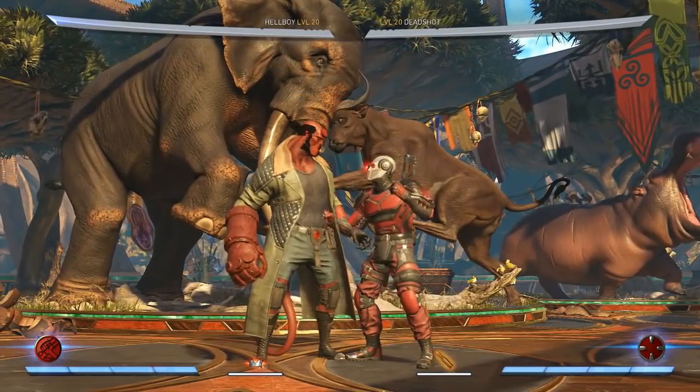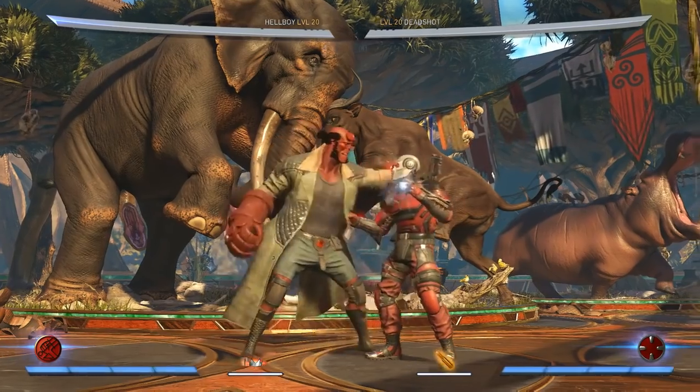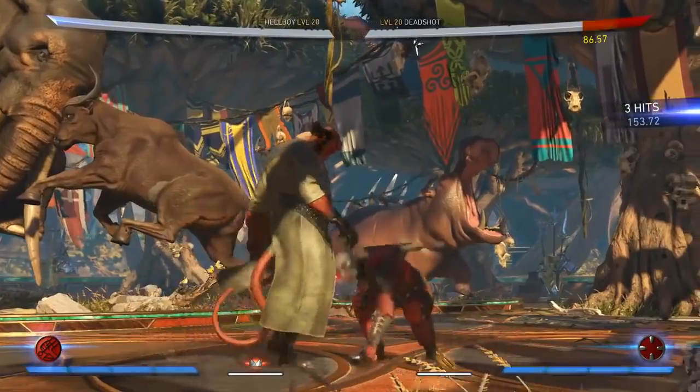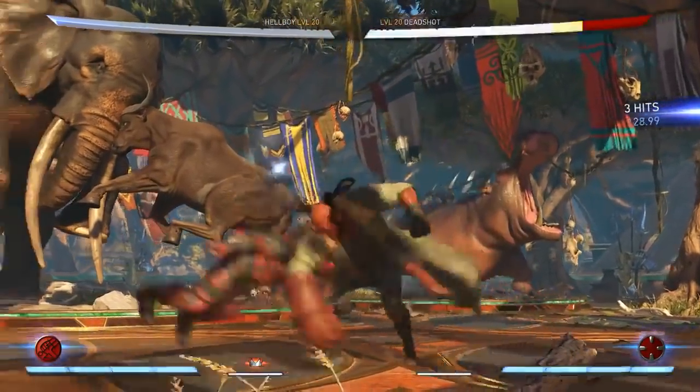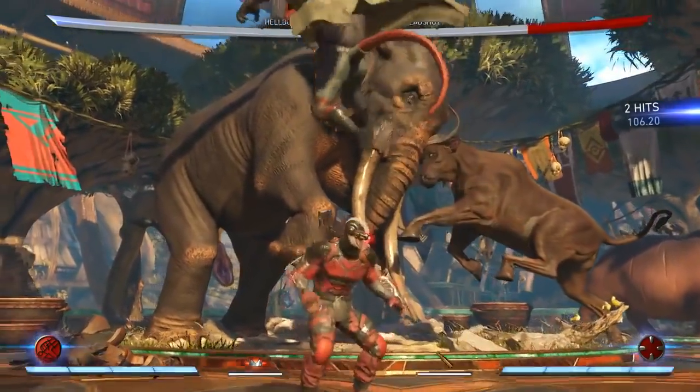He has basically two options here: punch you in the face, or punch you and bop you in the head. That's this guy's normal attacks. His combos are very simple, very straightforward — he's just bashing you. Would you like an order of punch with a side of more punching?